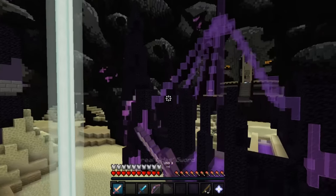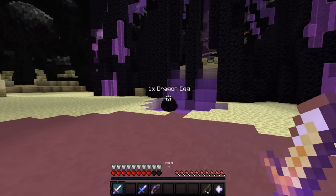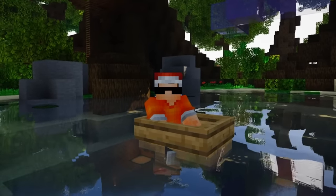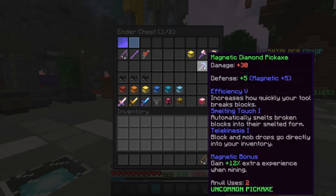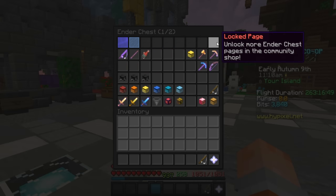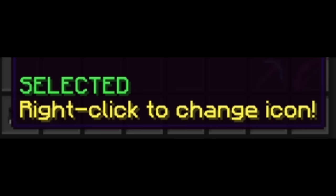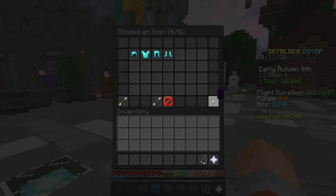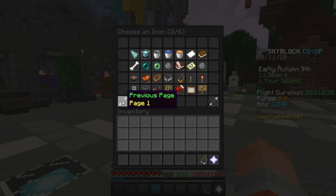I'll start out with an easy one: the dragon egg. Now, we all know it's not a drop from the actual dragon fight, as cool as that would be. These were actually made from the inner chest navigation bar. The way it worked is you would open your inner chest and go to the top row. This is where you can choose what inner chest page you're on, and if you go to an unlocked page, you can right-click to change the icon. All of these icons you see here, you were able to just take for yourself.